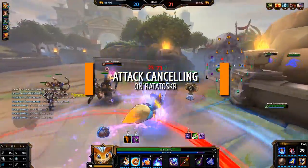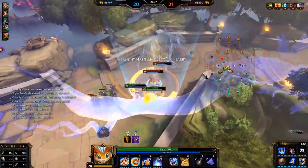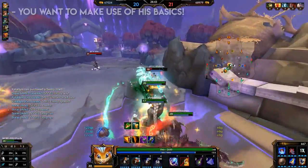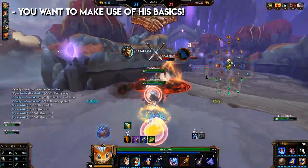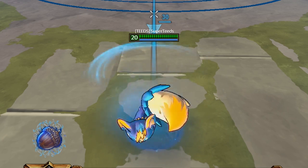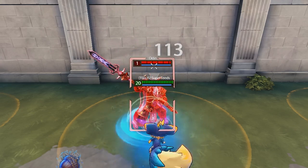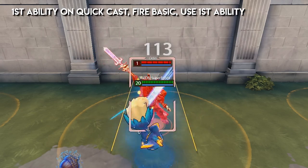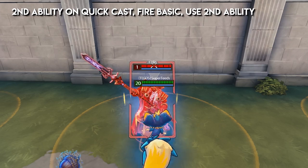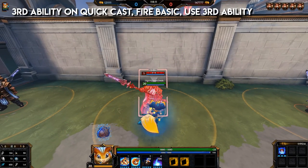Attack cancelling on Ratataskr allows for extra basic attack damage — you get more damage off while waiting for the attack animation to complete. This isn't mandatory, but with Rat you do want to make use of his basics; they're very important on him. For his first ability: on quick cast, as soon as you fire the basic, use your one. For his second ability: as soon as you fire your basic, use your two. For his third: as soon as you fire your basic, use your three.